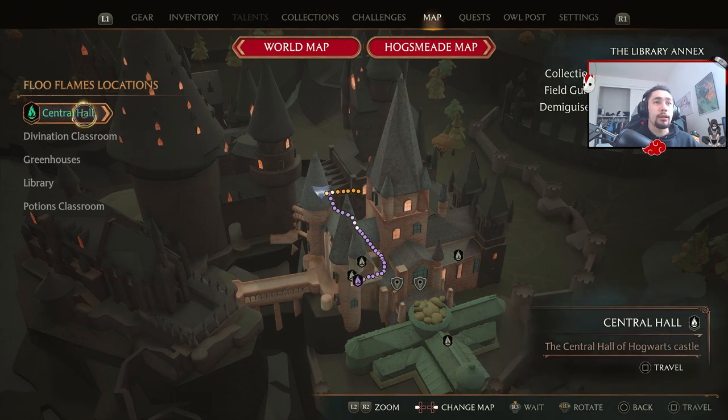Boom. And then once you — you don't need to highlight it, but all you gotta do on the bottom right: travel, and you fast travel there.